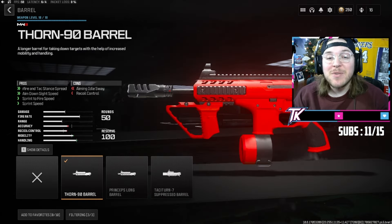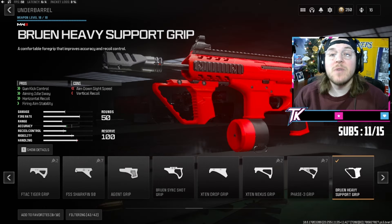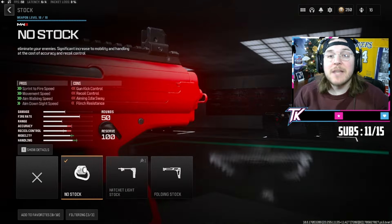Next we're over to barrels throwing on the Thorn 90 barrel, which is gonna help us out with a little bit of those speed buffs like ADS and sprint to fire speed. Then we are over to under barrels throwing on the Bruin heavy support grip, which is of course gonna give us a ton of gun kick control and help us out with that horizontal recoil.